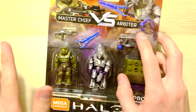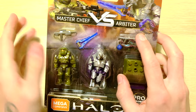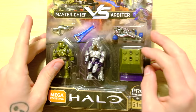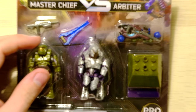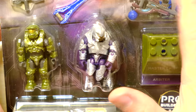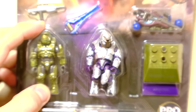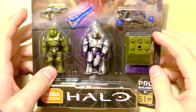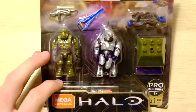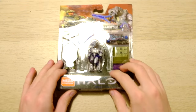There's always something you can complain about in a set — even your favorite sets, you can find just a little thing you'd want differently. But this, I just challenge you to find something wrong with it. Possibly you could say the Arbiter needs a bit more paintwork, but even then when you look at the price — it's like ten dollars — and you get these two authentic Halo 2 figures and a bunch of weapons including some of my favorite painted weapons I've ever seen, two epic base plates. I'm doing the review before I even open this thing.